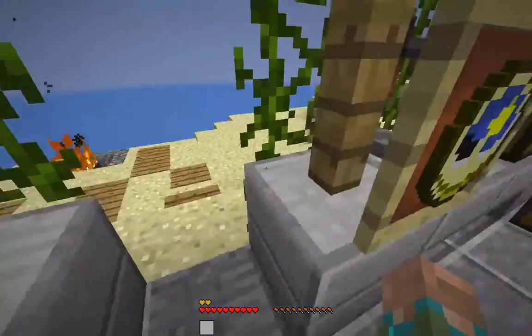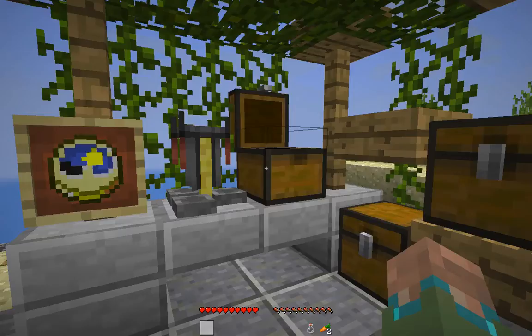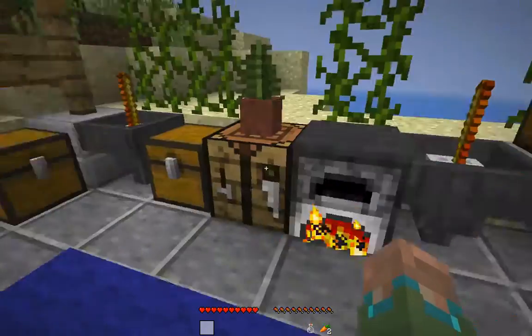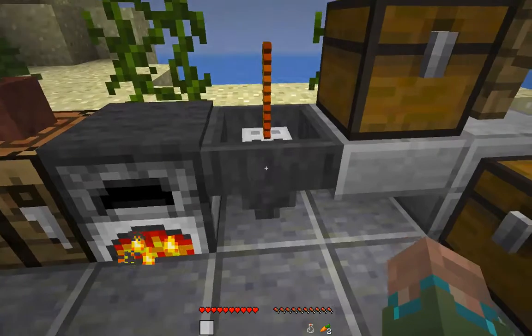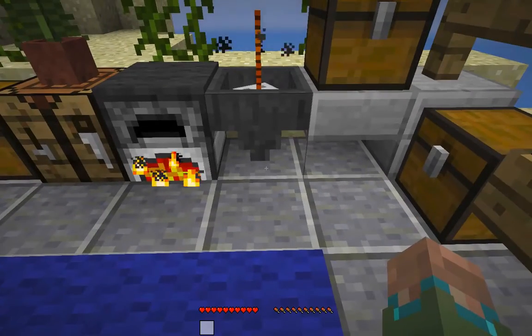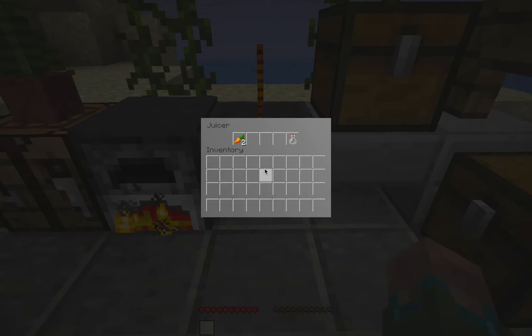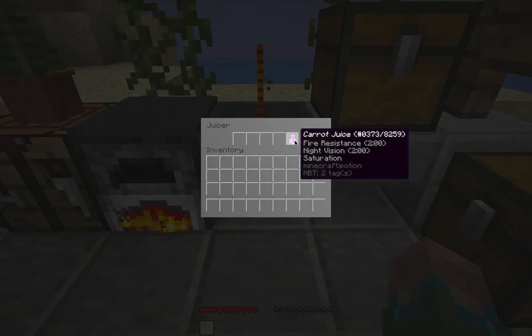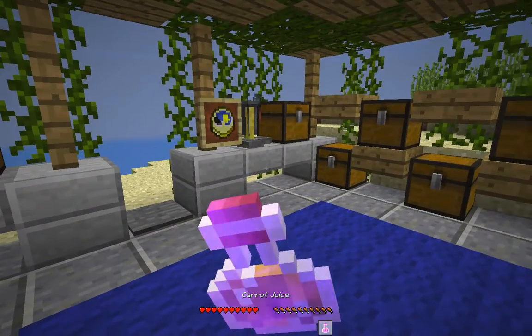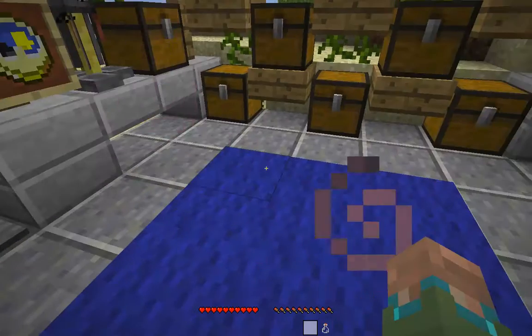Moving on to the next one, which is carrot juice — I'm just following the order of the juices on the website, I'll have a link to that in the description. Carrot juice restores three hunger, as well as giving you fire resistance and night vision. So you get fire resistance and night vision for two minutes, as well as three hunger.